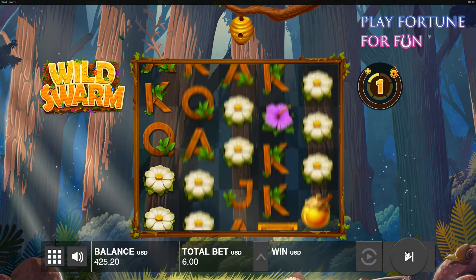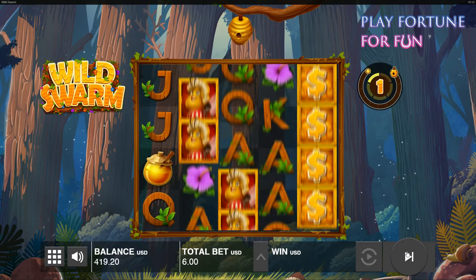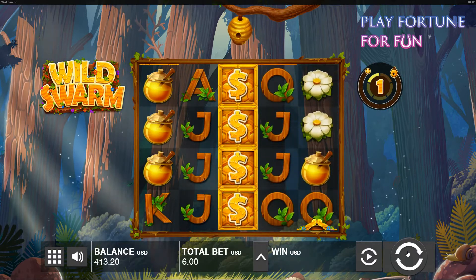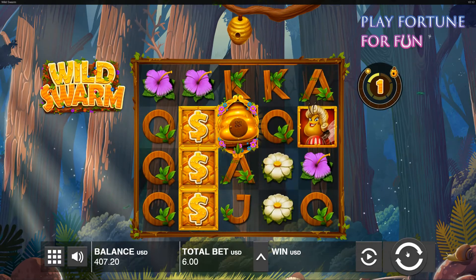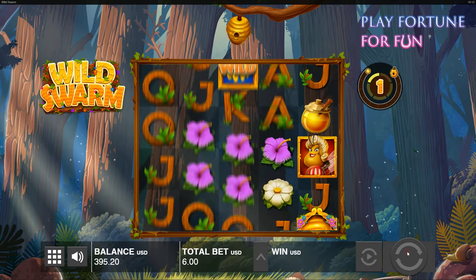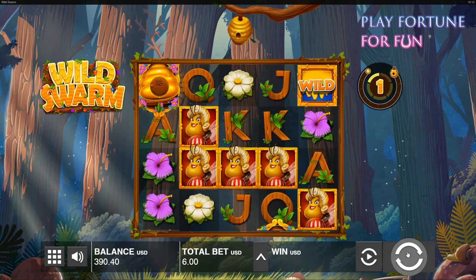You can get free spins in two ways in Wild Swarm. The most common way is to collect three scatter symbols, which here are beehives. You can also get them from a bonus box that appears, and you can also get other wins from the box such as coin wins. After you collect five bees in the hive, the hive is full and when it explodes, it triggers swarm mode with sticky wild symbols that give ten free spins.